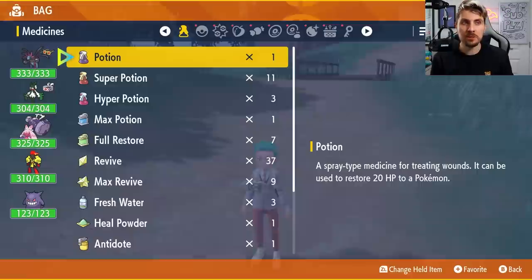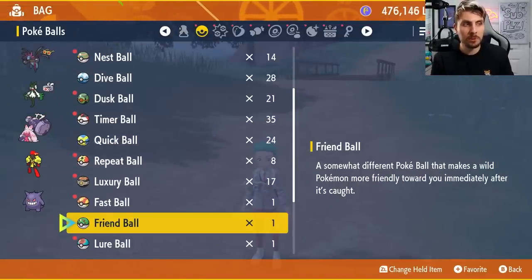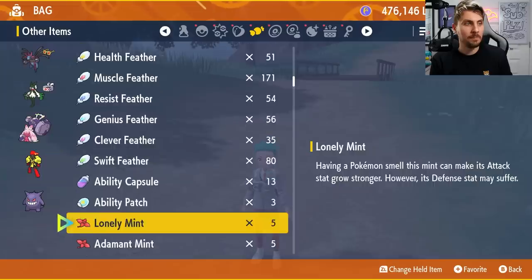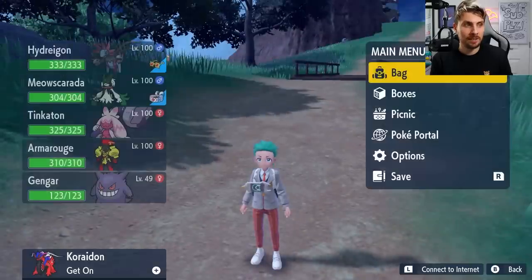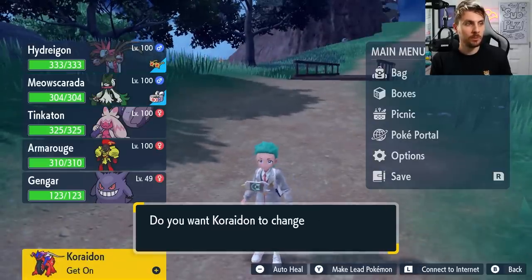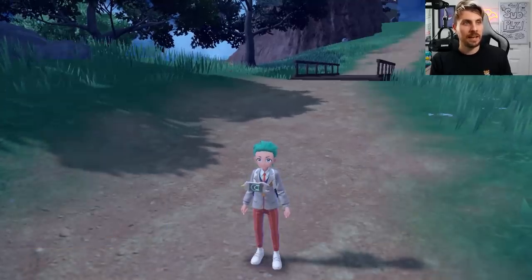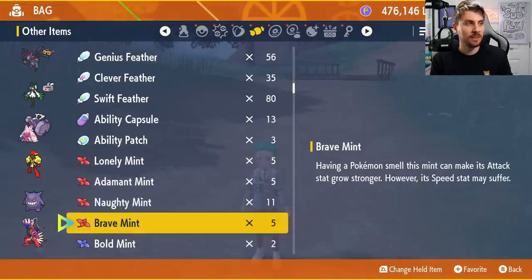What you want to do is come into your bag and choose any item that's valuable to you. You can use one of the rarer Pokéballs — Friend Ball, Lure Ball, Master Ball — or one of the higher cost items, really rare items like an ability patch. This is going to be one of the rarer items. What you're going to want to do is come down to your legendary ride-on Pokémon, turn it into its battle form, say yes, add it to your party, and then come into your bag and give one of those rarer items like a Master Ball or ability patch to it.